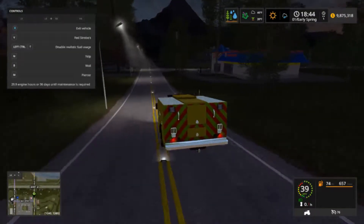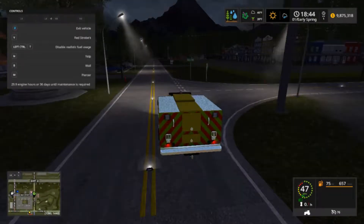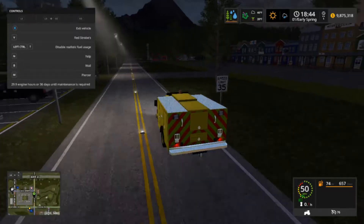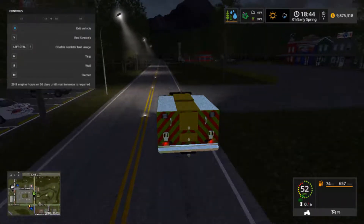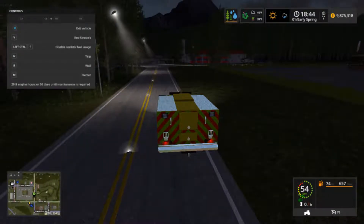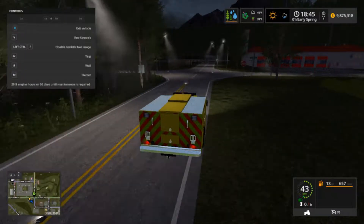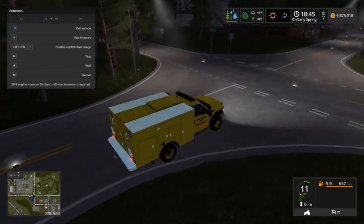There it is — right there. You usually don't see the squad too much in the city; usually it's outside the city. The rescue you will see in the city, but you won't see the brush. The truck actually will be in the city a lot, and engine one one will be here a lot.